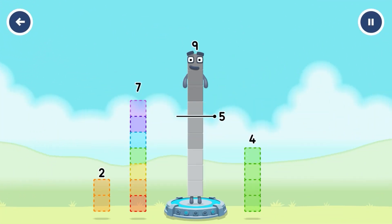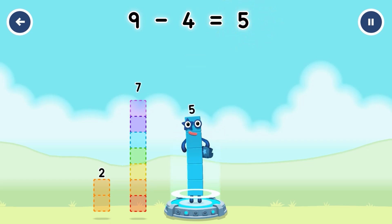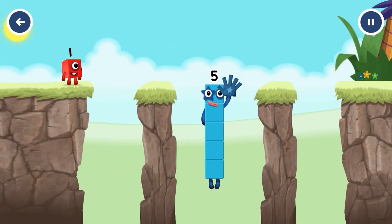Take number blocks away from 9 to leave 5. Correct — 9 minus 4 equals 5. Yes! You got it.